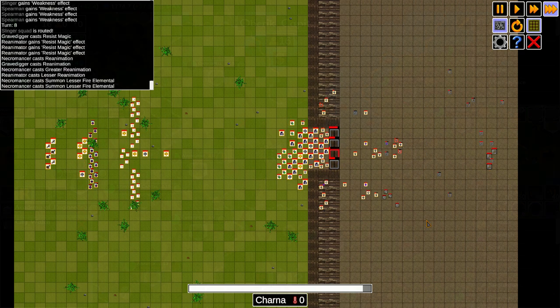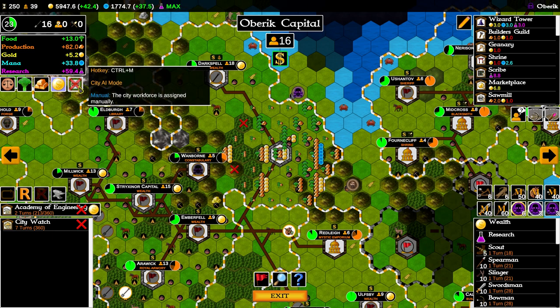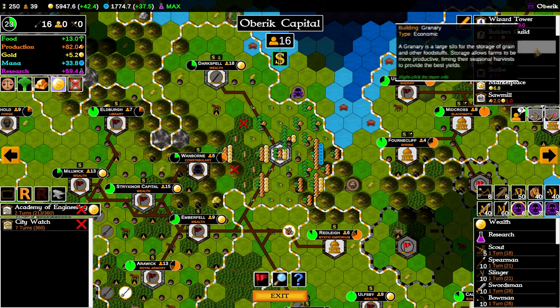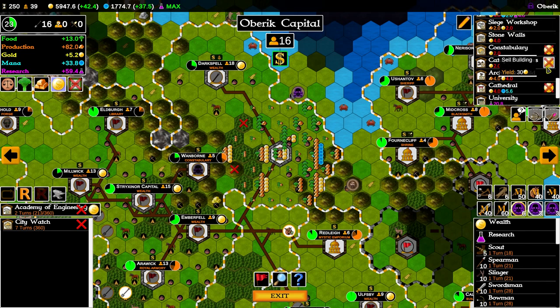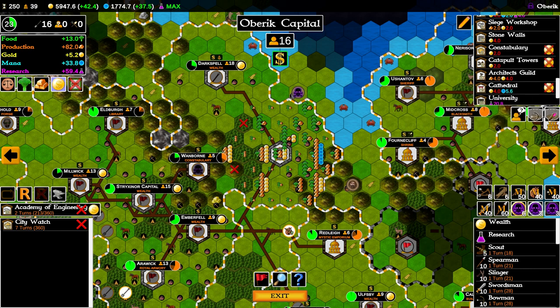On the city screen you've got your income in the top left, as well as AI options for the city. You can tell the city to optimize for a particular resource like money or production, and most of the time the balanced AI should be fine. In the bottom left you've got your build queue, where you can queue up units and structures. In the top right you can see all the buildings your city already has and sell them off. In the bottom right you've got your militia and construction options. The militia are troops always available to defend the city, and certain structures provide more militia when built.